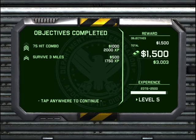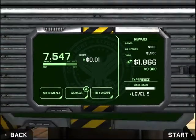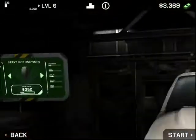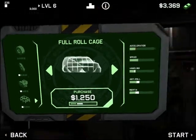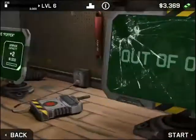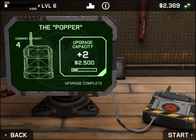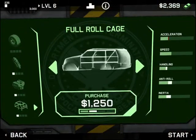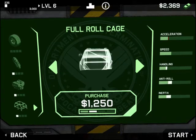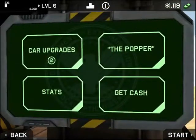You earn cash for every run, and that cash can then be used in the garage, where you can upgrade your car. You can upgrade the tires, engines, struts, and the overall cage. You can also upgrade the Popper so you have a greater capacity — that's a valuable addition. Upgrading the car improves anti-roll and inertia, so it's harder for the zombies to tip it over.